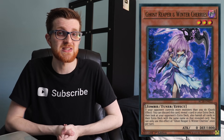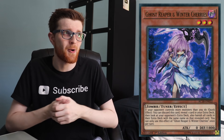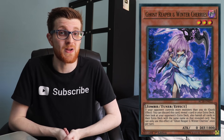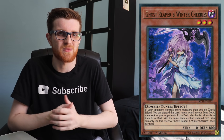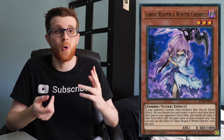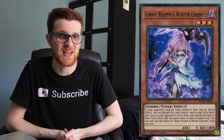Speaking of Sunlight Wolf, you could theoretically use Ghost Reaper & Winter Cherries against it, because Sunlight Wolf is that crucial to the deck's success. Without it, the deck loses a lot of its recursion and its ability to push forward, so Ghost Reapered Cherries might just be enough. Reaper is admittedly very specific and requires extra deck space, but if you don't really care about your extra deck — like if you're playing Draco or another stun strategy — fitting Reaper is definitely something worth considering.